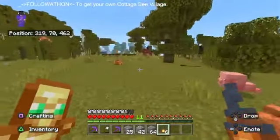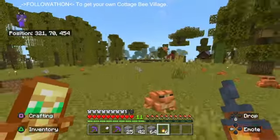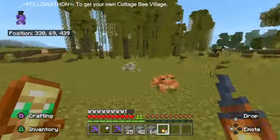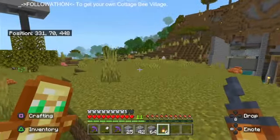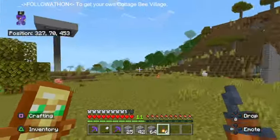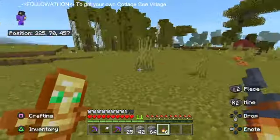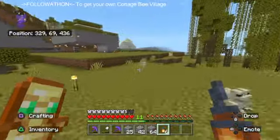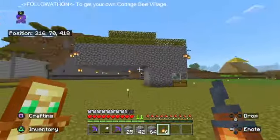A lot of them escaped through my door and then I had to put up a wall so they couldn't get out anymore, so I just decided to let them roam outside. I built a monster spawner but it's not working right so I've got to fix it. Our iron farm is working perfectly.